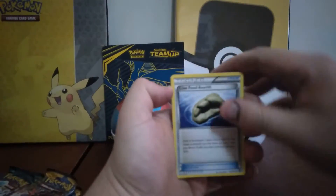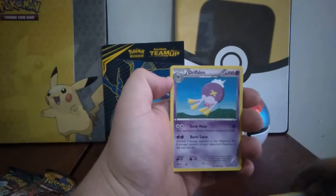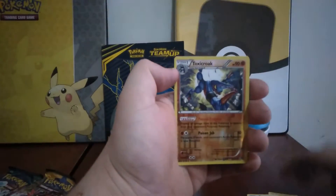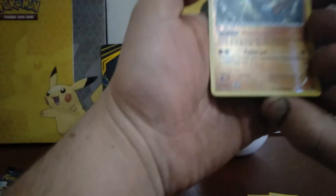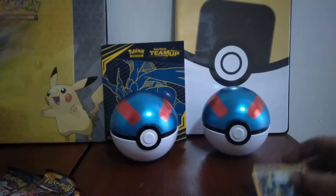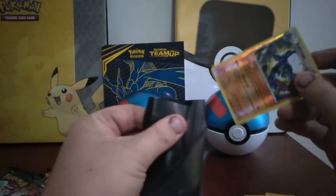Sorry about any background noise there, guys. People going in and out of the house. So, Claw Fossil, Wires, Drifblim, Ponytar, Klink, Mantine, Joltik, Toxicroak Reverse which is a rare. And a Amoonguss regular rare. So I'll put that Toxicroak in a sleeve.